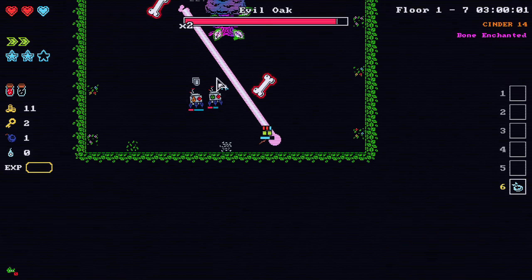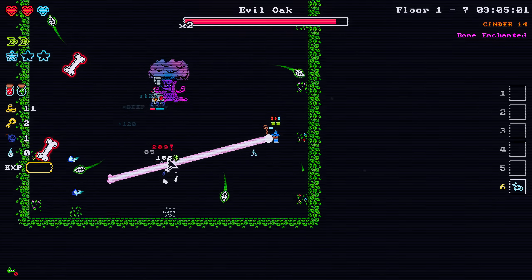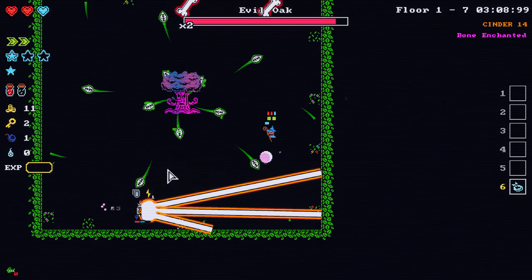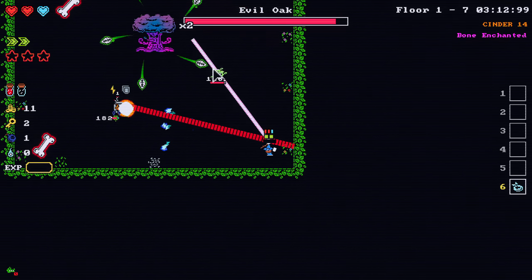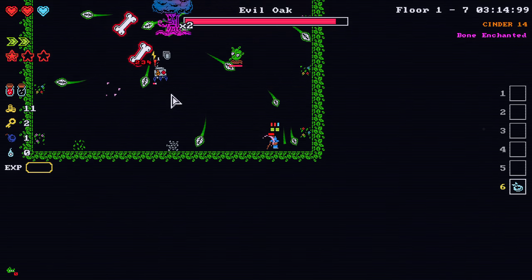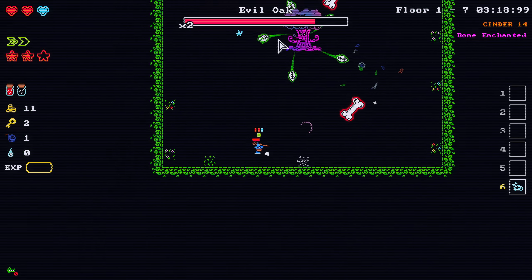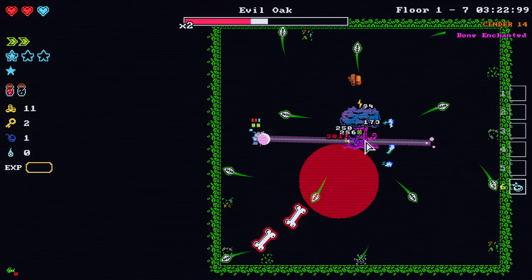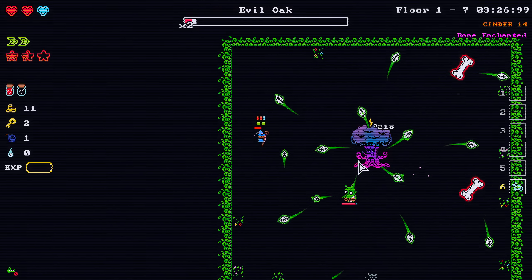I totally dodged that — what the heck? The game is rigged! Okay, there we go. There's my lightning discharges. I'm going to focus down on the guardians first. Okay, now it's just one-on-one with the boss. And this tree — one of the easier bosses to handle.